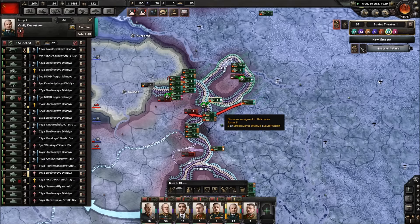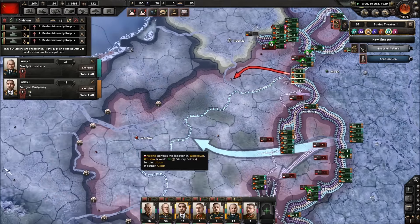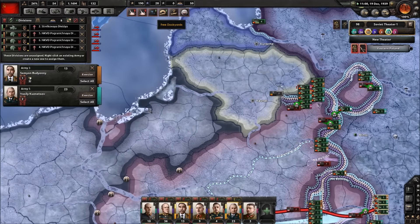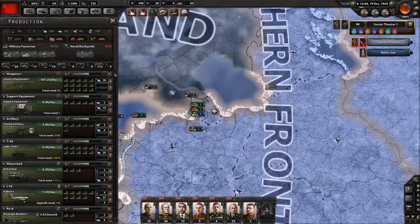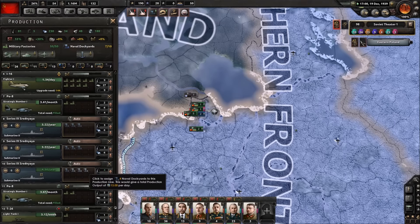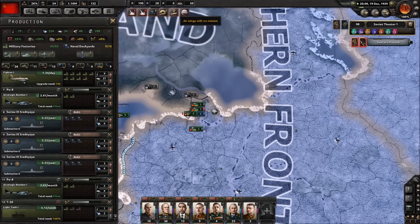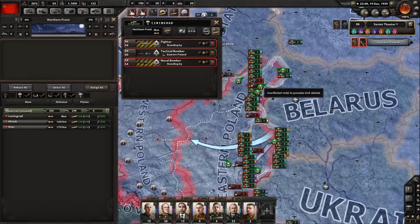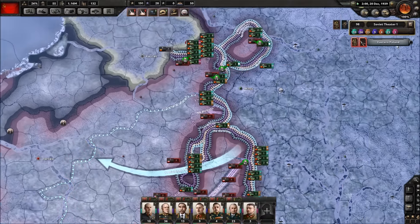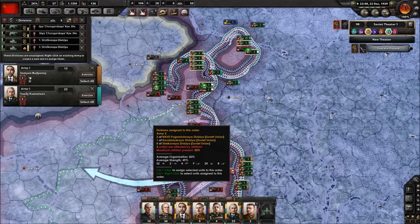I'm not too concerned about the Finns — I know they're great fighters but I don't think they're going to attack us. Unless they suddenly join up with Germany, and the Germans aren't at war with us either — we actually have a pretty good relationship with Germany in this campaign. We've got some free dockyards, so let's go ahead and build a few submarines, why not. We'll also build some upgrades for our tanks. We're already slowly pushing into Poland — actually not slowly at all, we have a massive advantage.